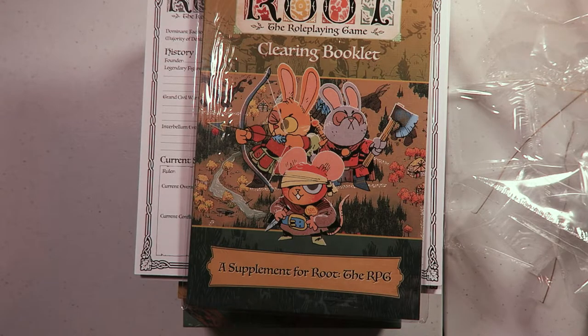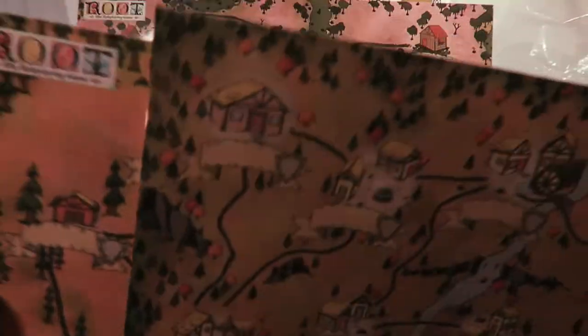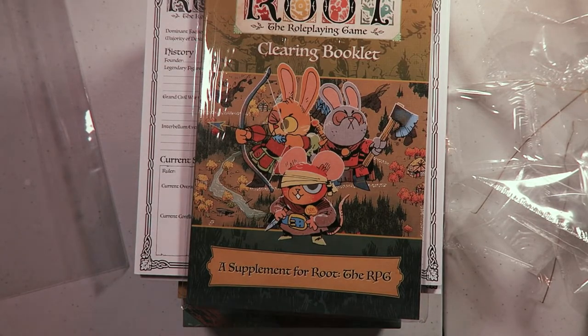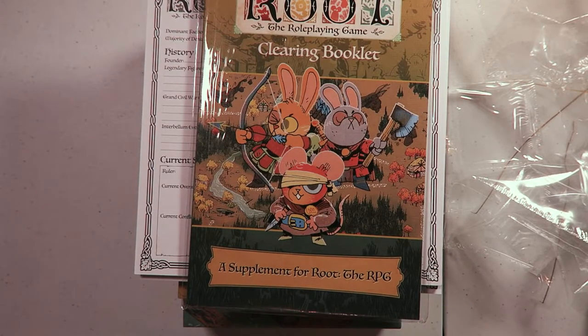Finally we have this, which I believe is just maps. It has a little pouch that's supposed to remain in — there we go. Very glossy. These are just different maps that you could use for your game, and it looks like they'd be good for dry erase. We've got plenty of room for names and things all over here, so that is pretty cool.